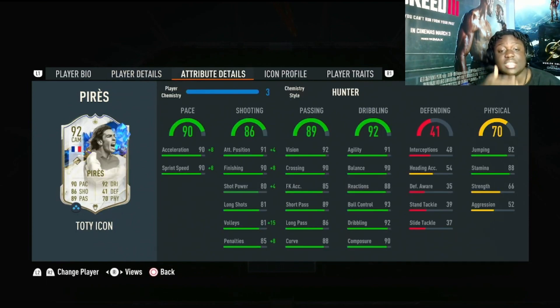So the stats: 90 pace, which is very, very nice. 86 shooting, which is actually quite nice — the only thing lacking I'm seeing in the shooting is the shot power, which you can see I put a Hunter on him. Passing 89, very nice. Dribbling 92, very, very nice. 41 defending, 70 physicals which are decent. I put a Hunter on him because I just wanted to improve the pace and the shooting. You can also put a Hawk on him — I think those are the best two chemistry styles you can put on him.